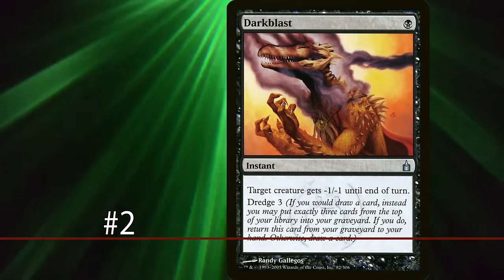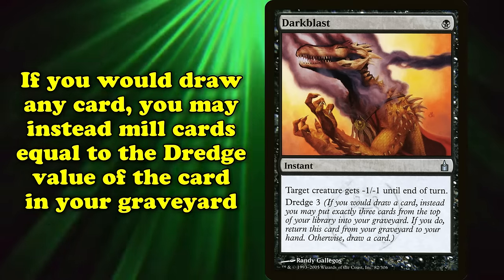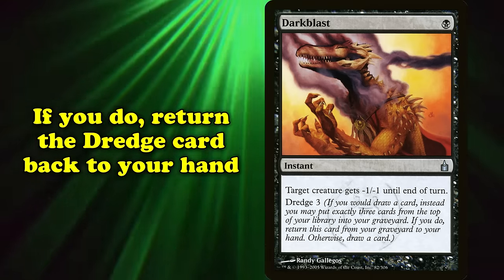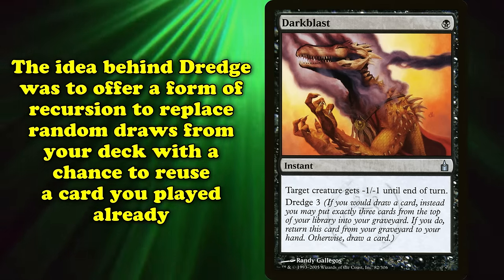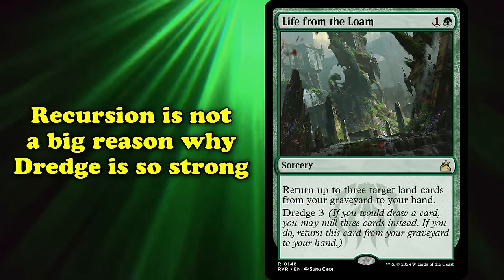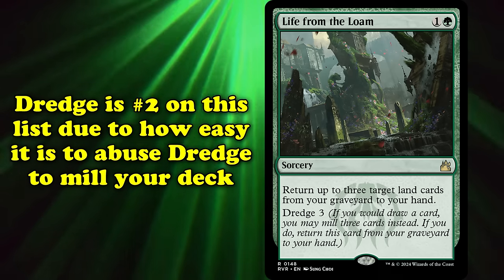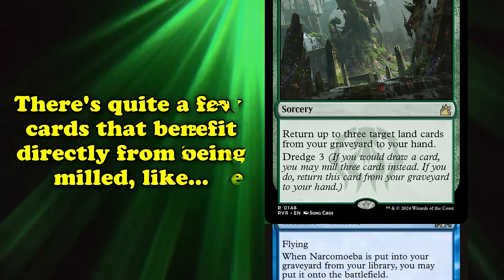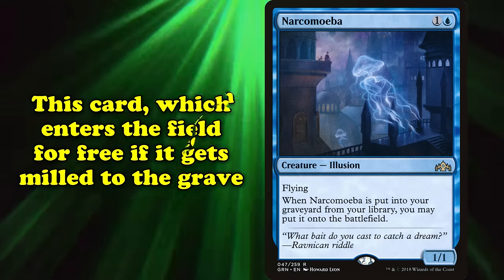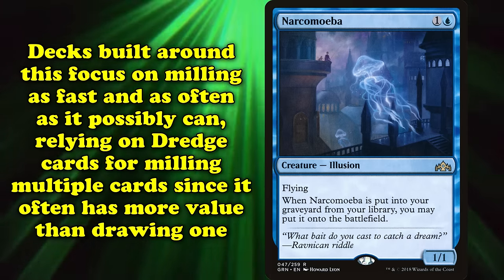At number 2, we have Dredge. First appearing in Ravnica: City of Guilds, Dredge is a keyword that works when a card with it is in the graveyard. If you would draw any card, you may instead mill cards equal to the Dredge value of the card in your graveyard. If you do, return the Dredge card back to your hand. The design philosophy was to offer Dredge cards a form of recursion, replacing the random draw from your deck with a chance to reuse a card you've already played. This certainly is a valid use case, with cards like Life from the Loam providing so much value to land-oriented decks that it's well worth Dredging it back frequently. However, the recursion part of Dredge is hardly even the main reason Dredge is such a strong ability. What lands Dredge so high on this list is how easy it is to abuse Dredge to mill your deck. There are several cards in Magic that directly benefit from being milled, such as Narcomoeba, which enters the battlefield for free if it happens to get milled. Decks built around this focus on milling as fast and as much as possible, relying on Dredge cards since it's a deck that likes to mill multiple cards at once and has more value than drawing one.